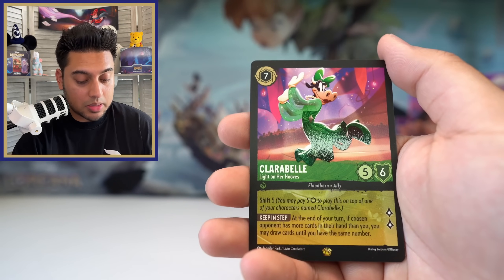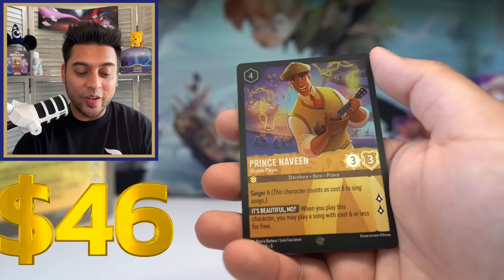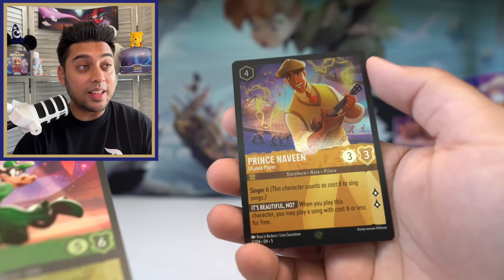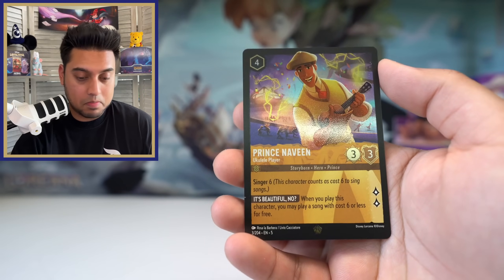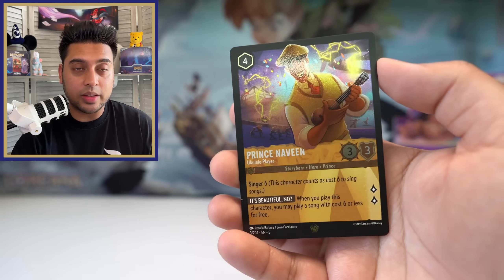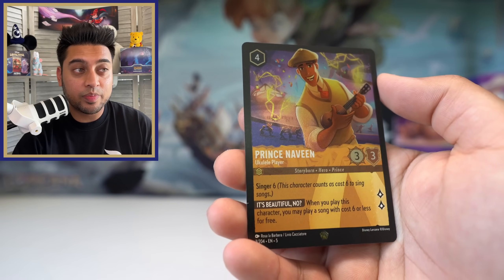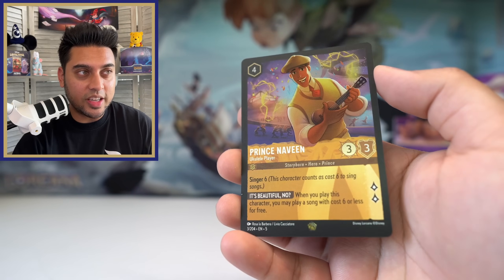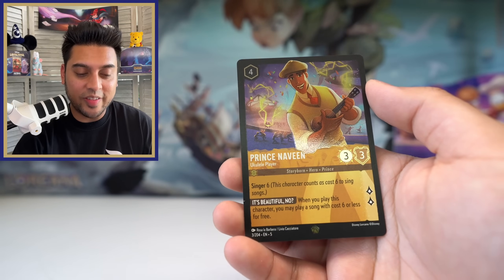There it is — Parabelle legendary, Light on Her Hooves. Very cool, looks great. Might not be one of the top legendaries but we'll take it — second legendary of the day. And wait — there's one more card behind it and it is a legendary foil Prince Naveen! Wow, this is absolutely one of the best pulls we can get for legendaries, and it's a foil! This is our first time pulling a legendary foil. The new texture on the character itself plus the foil on the outside — I hope we can get a regular non-foil Prince Naveen to compare. This looks really really good.